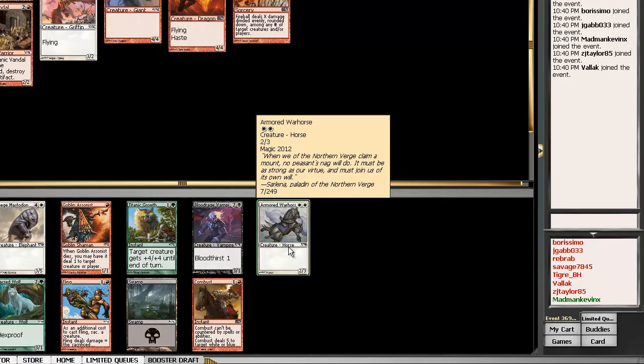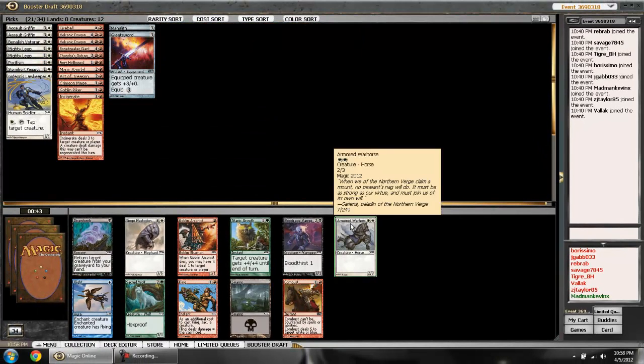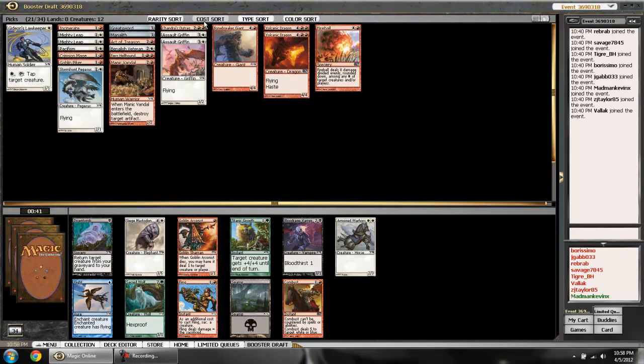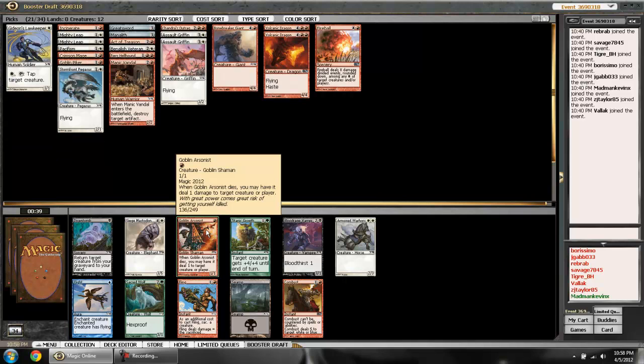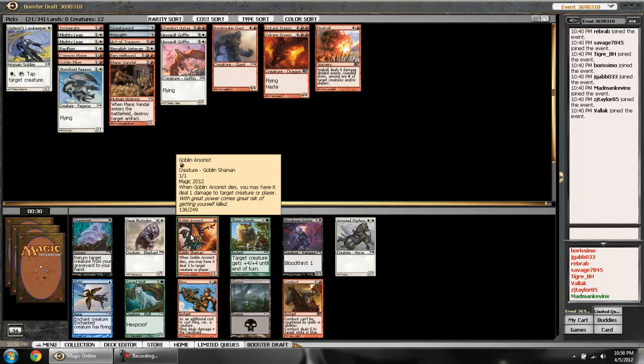I can take the Armored Warhorse for early aggression, but with this deck being more red than white it's going to be tough to play it on turn two, which is unfortunate. The alternative is the Goblin Arsonist, which I'm more likely to be able to play and which can actually stop things in their tracks — people don't want to attack into a Goblin Arsonist when they have a valuable one-drop they want to keep around.